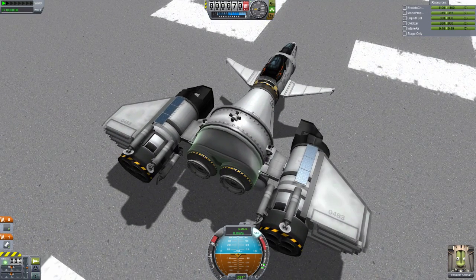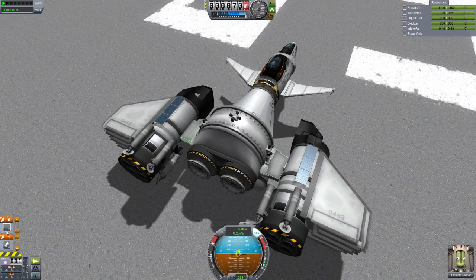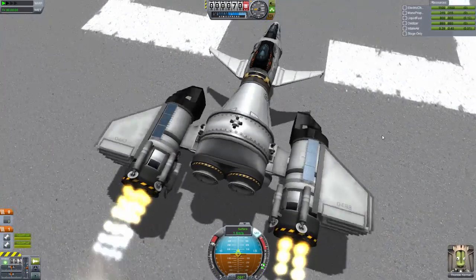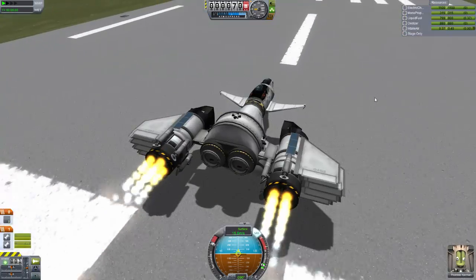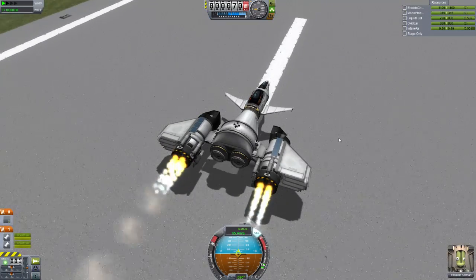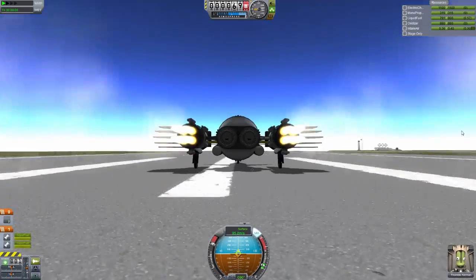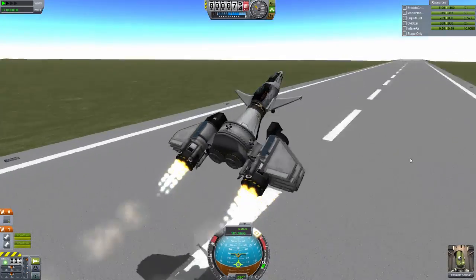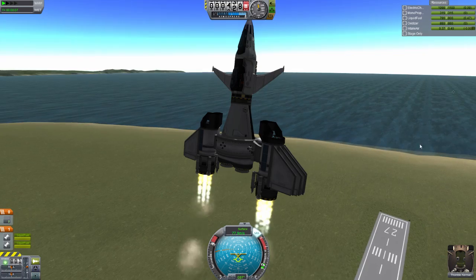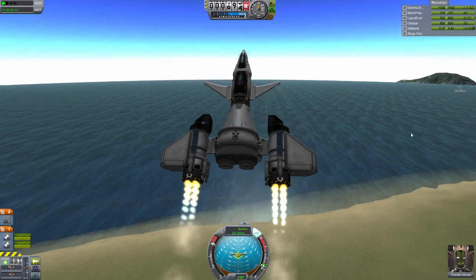These wing parts — I've never used them before — are called structural wing something. They actually act as decouplers, so if I accidentally hit the space bar, we will lose our engines. This ship may look a little funny, but it actually flies really well. Wait until we get up to about 100 meters per second — happening quite quickly. Part of that is because we put the canards on the front, and part of that is because we have the two Rapier engines spread apart like that. It can climb vertically — we could do a vertical takeoff. This isn't the most efficient way to climb though; about a shallower angle is more efficient.